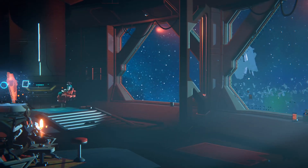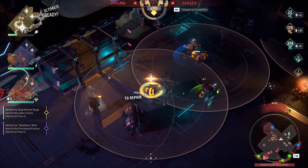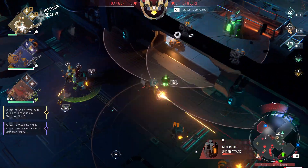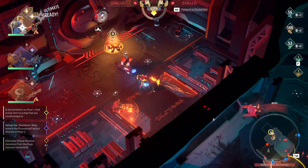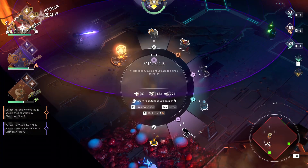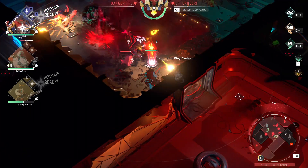The beautiful sci-fi graphics, intense waves of enemies, and the amazing sound design makes Endless Dungeon a fun game to play. The gameplay loop is exactly the same as the first game. You open every door until you find the door to the next area, escort the crystal ball to open it, and protect it from harm. And for that, you need to place down some turrets, research new turrets, and manually kill everything that is coming your way.